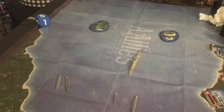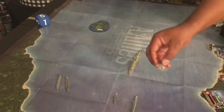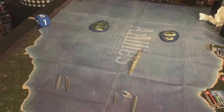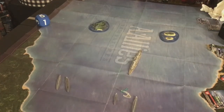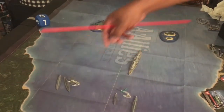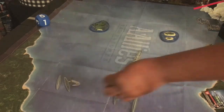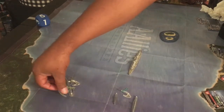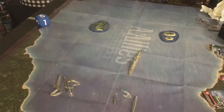Moving to air placement: the Japanese have to place first, so they put their Zeke fighters out. The British can now bring on their Swordfish with depth charges. The Japanese bring on their fighter — I think that is the Italian one. The British have another Swordfish which they bring on as well. Since there's only one fighter there, the Catalina will not come into play this turn — we will start rolling for that next turn.